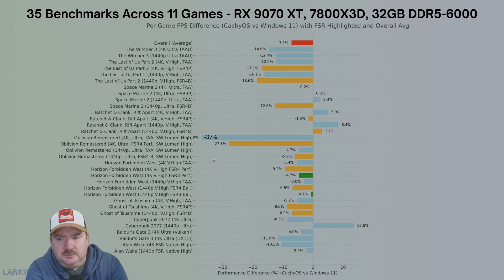When we throw all of those benchmarks together, we see a deficit of 7% for RDNA 4 — specifically the RX 9070 XT version — on Linux versus Windows. In most games it swings both ways: 5% to 8% in favor of Linux, or 5% to 9% in favor of Windows, with a bit more on the Windows side. There are some outliers — Oblivion Remastered at 4K being a big one, and The Witcher 3 and The Last of Us 2 showing surprisingly bigger differences of 12% to 19%.